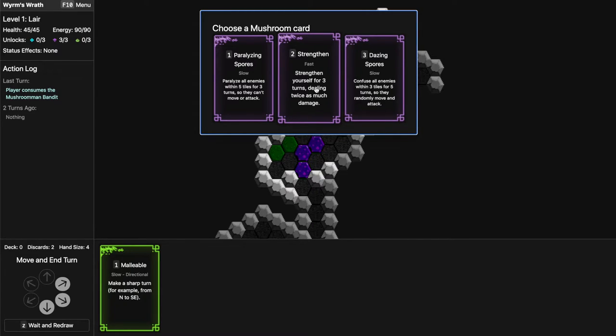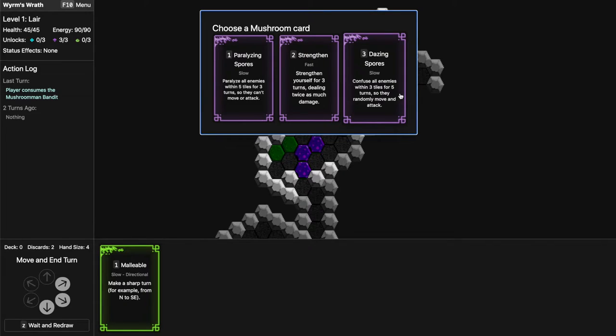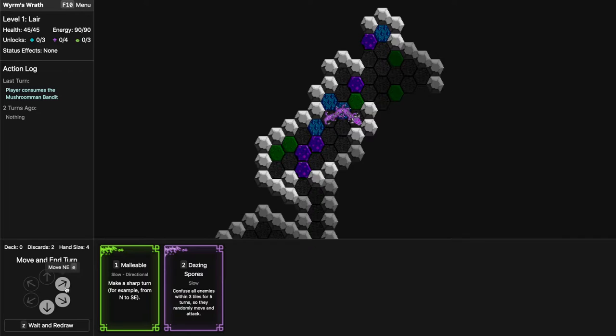I usually eat enemies so I don't think dealing damage matters that much to me — I might be wrong and maybe other abilities help. Using 5 tiles for 3 turns or 3 tiles for 5 turns has a similar effect; probably the longer duration is better, so let's try that.